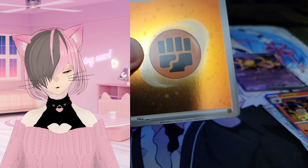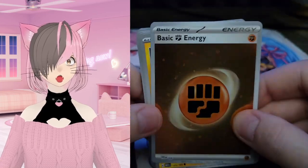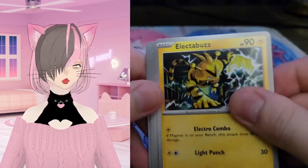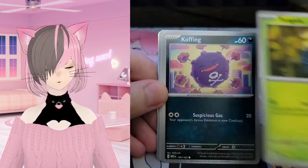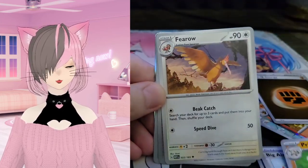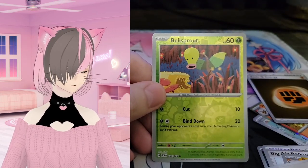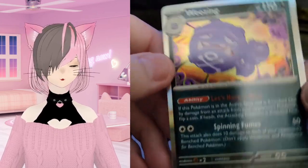Look at that — there's a code card. We have a holo Fighting Energy — I love the holo energies, they're so nice. We have Electabuzz, Rhyhorn, Tangela, Koffing, Air Balloon, Primeape, Fearow, Daisy's Help, Bellsprout, and a regular holo Weezing.